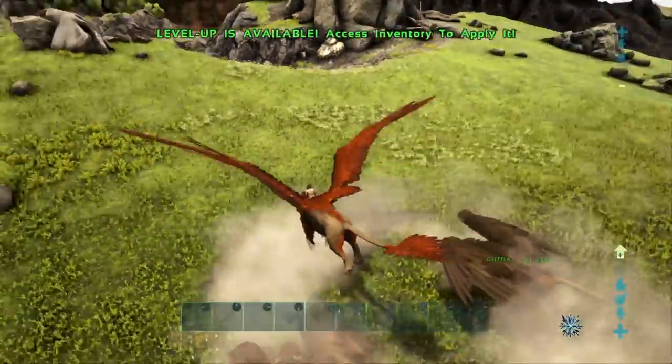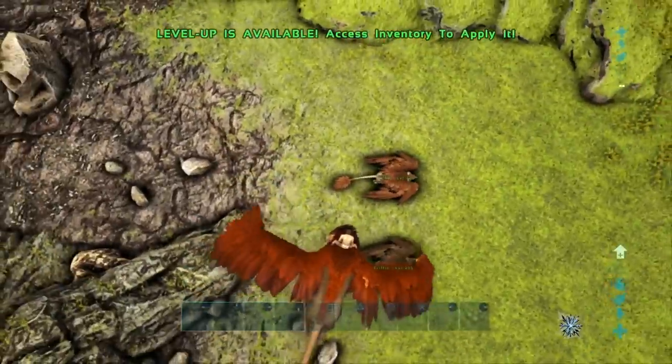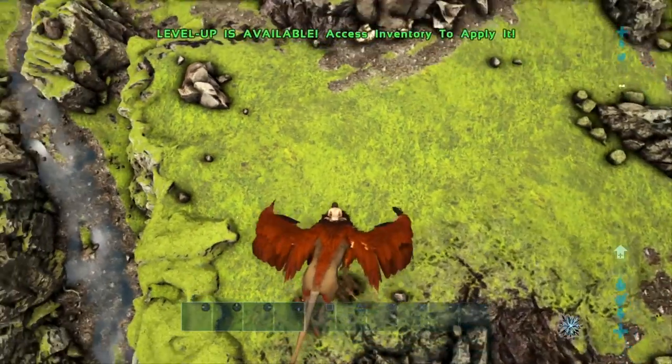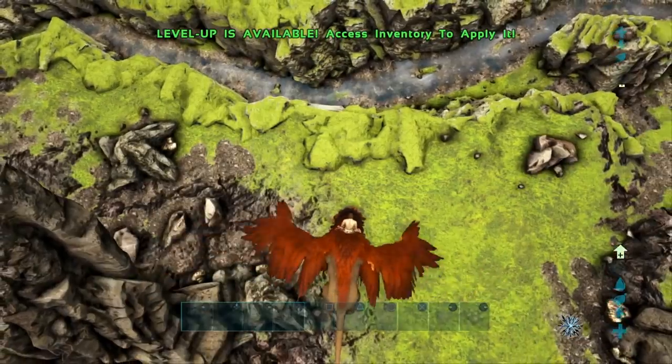Let's get into the video. We're just going to quickly go over the Griffin's abilities. There are a few abilities that the Griffin has. First, it has the ability to pick up small creatures — other players' Dilos, Raptors, Dodos, Micro Raptors, Pegomastaxes, all those small ones.